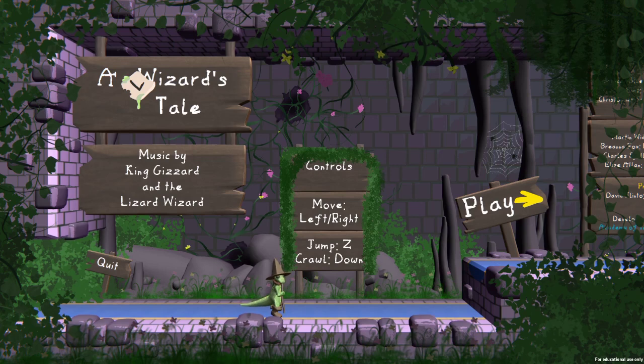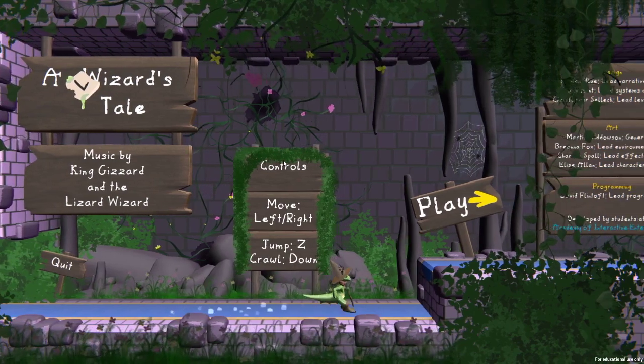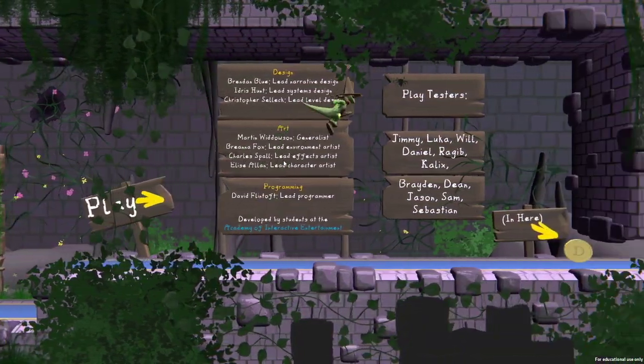Alright guys, welcome back to another itch.io free to play walkthrough. Today we have A Lizard Tale, which we're playing as Izzy the Wizard — or I think it's either Izzy or Lizzy. The graphics are pretty dang cool. Z to jump, crawl is down — oh, it's even got a jump noise. I like that.